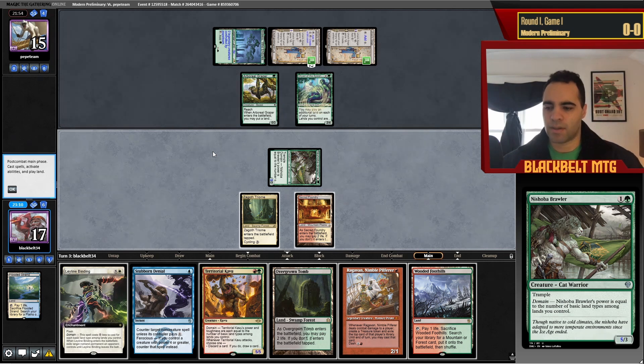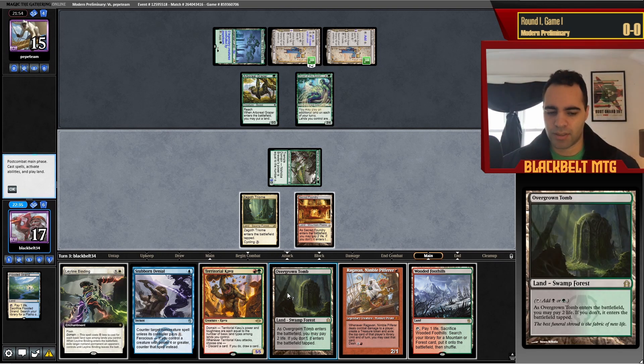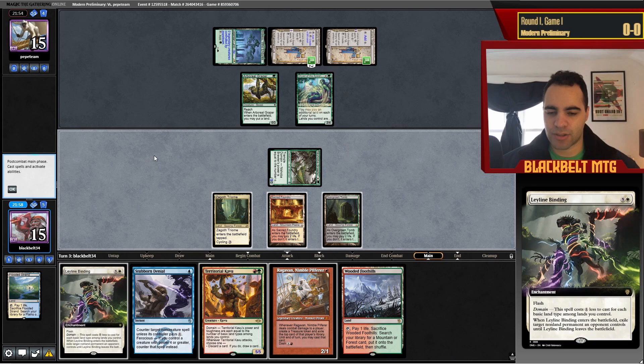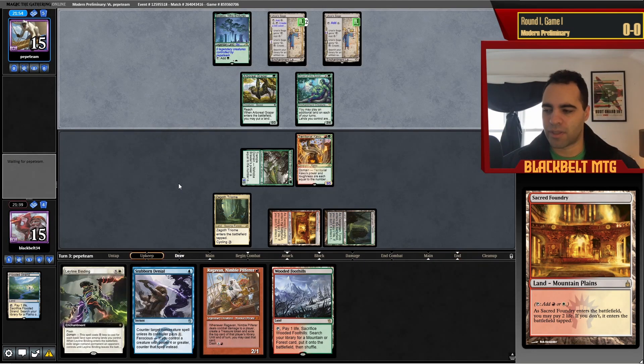I'm thinking through whether to take Dryad. If I don't, next turn he can go Amulet, play a land in response to the trigger, I'll Bind the Amulet... I think I have to Bind the Amulet. I play basic Forest for mana flexibility. That was actually a huge punt — I needed to play the Foothills so I could play Kavu and hold up Stifle or Binding. I can't double-spell now. So bad — I might have just lost the game. He might kill me next turn if he has a Pact; I can Stifle it and hang on. Sorry about that punt on literally the first game.